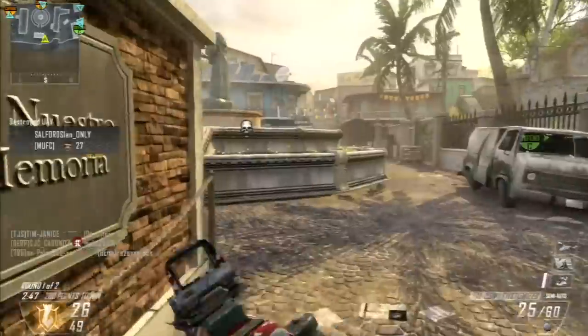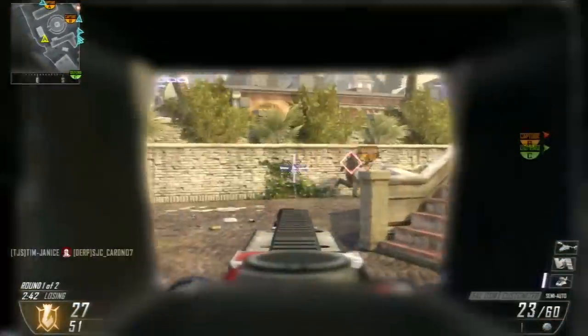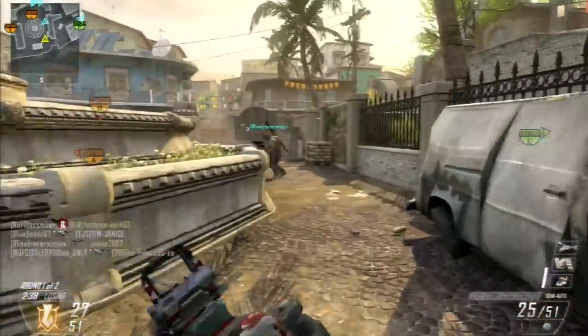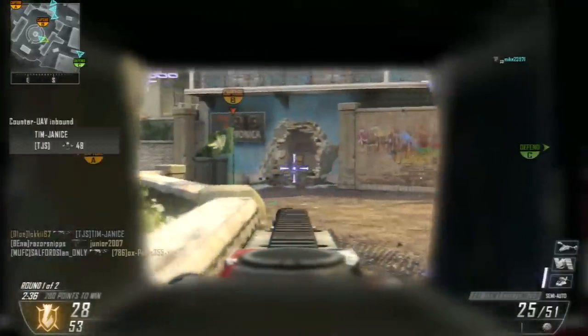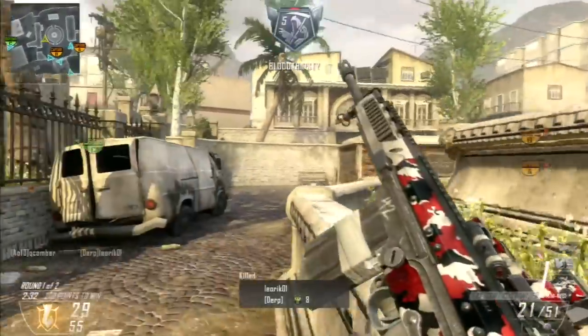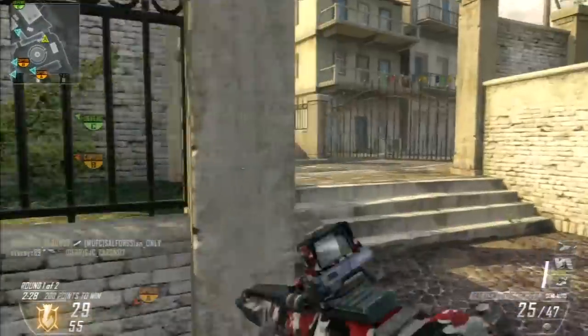The ACOG isn't really that good because the zoom level is just way too high and the sight itself takes up three quarters of the screen. So FAL, Quick Draw, Target Finder — I don't really use Target Finder on any other weapon other than this one, and maybe eventually the SMR when I start using it.